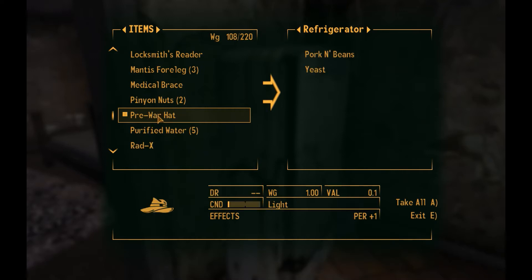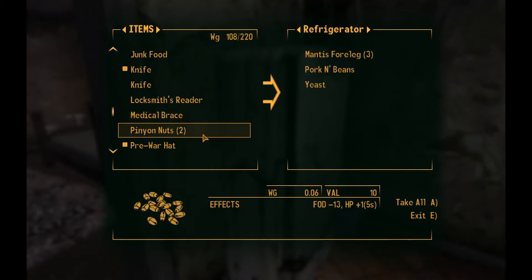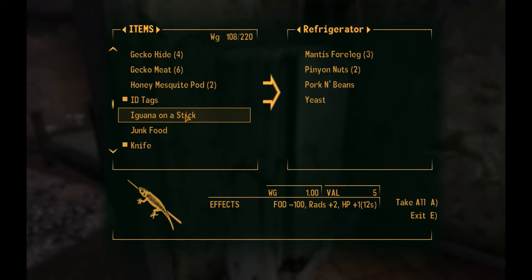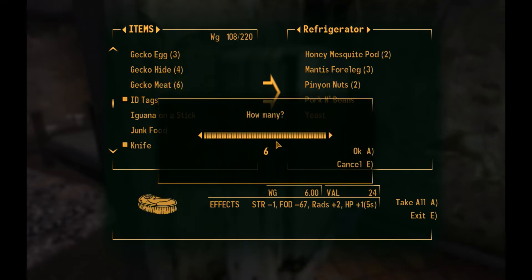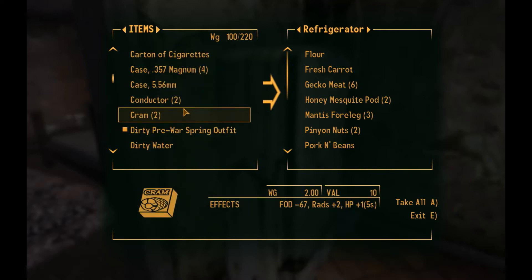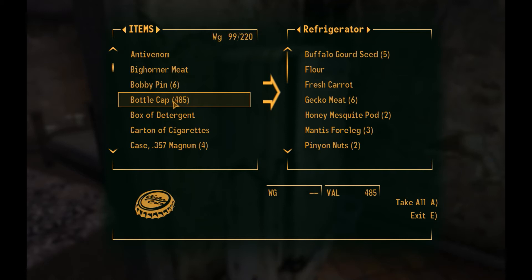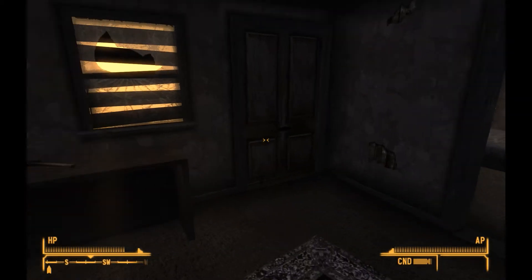You don't get the 'sleeping in your own bed' bonus here though. What I'm doing is storing extra food items in the fridge. I'll carry a couple but we don't have enough skill to cook those mantis legs yet. Pinon nuts are more valuable for recipes later. We'll save the junk food to eat — though it doesn't give any food bonus. Honey mesquite pods are better saved. We don't have enough skill to cook gecko meat yet so we'll stash that. Fresh carrot and flour are better for recipes than eating.